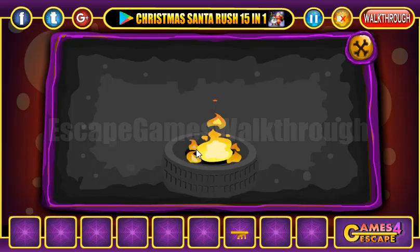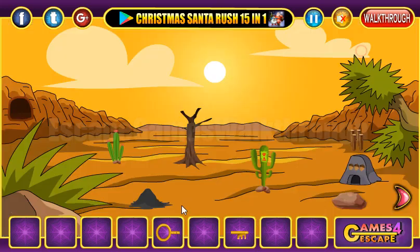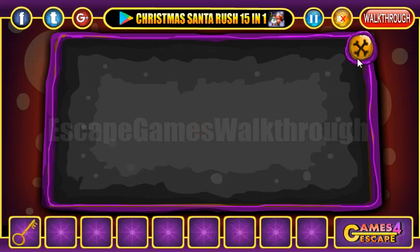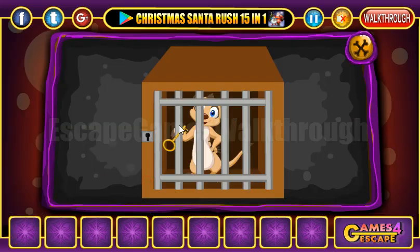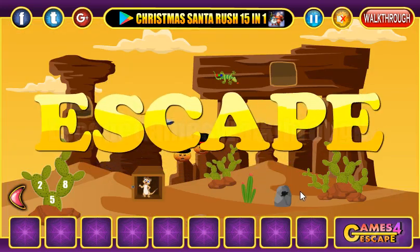Burning the tire gives us another half of a key. Let's assemble them and use it to rescue the mangos. If this video helped you, please put likes, subscribe, and bye!